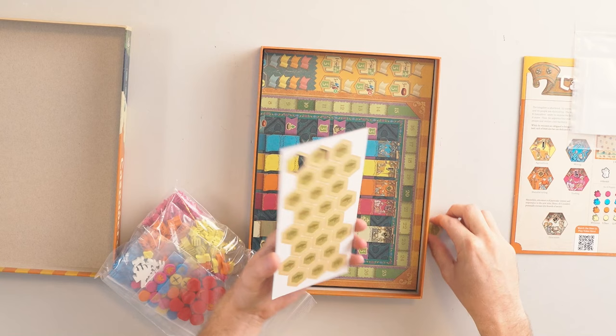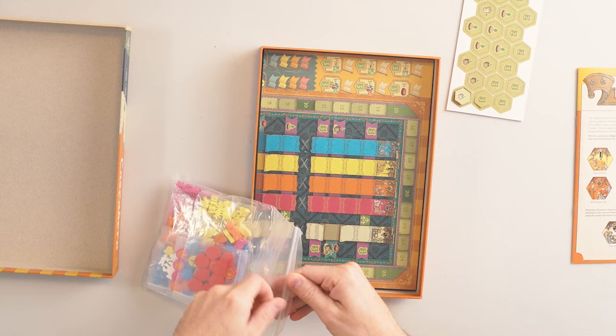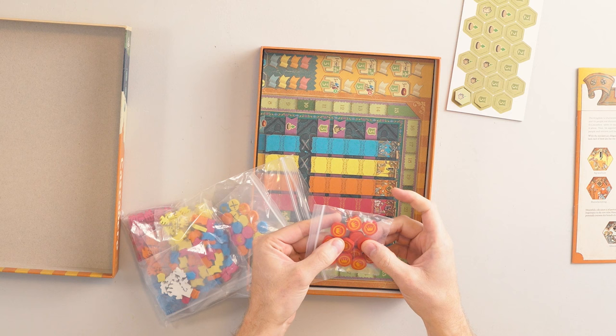We have a bunch of little farmer tokens — the back side and the front side — which we can punch out. I always let my kids do that because they love it. We also have seal tokens which will be used in the game: the Seal of El Cascadero.